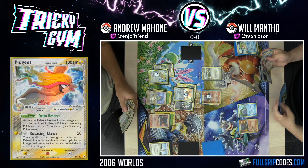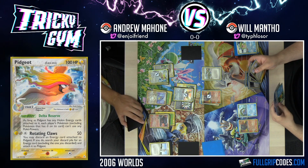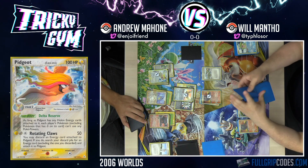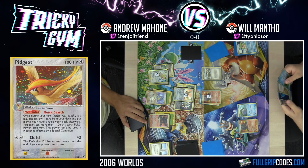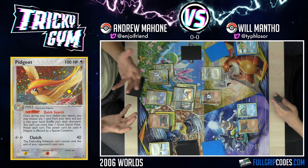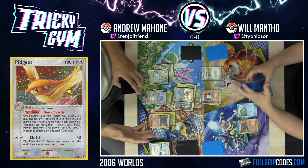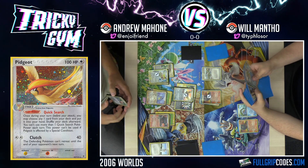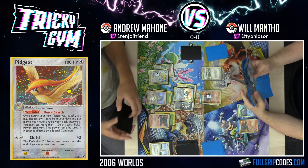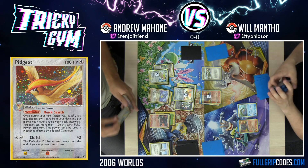Is Pidgeot just going to end up getting there — 30 damage Clutch every single turn? I can Warp Point, but I think you're going to deck out before I will. Yeah, you will. So that's game for sure. That's crazy. It all came down to that final: admin, ability lock, and pray. It was like the Hail Mary pass and it just connected. That admin stuck really hard — you had the perfect board set up. You were careful with your stadiums and didn't lay down too many.